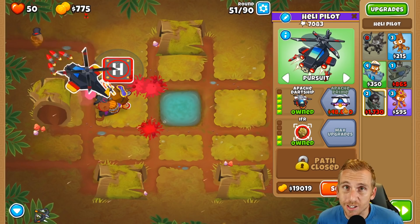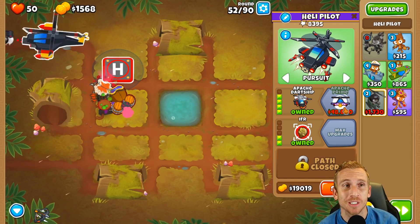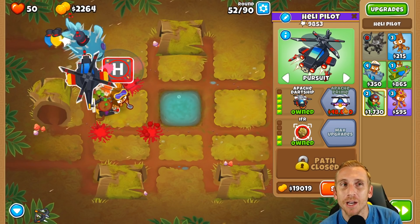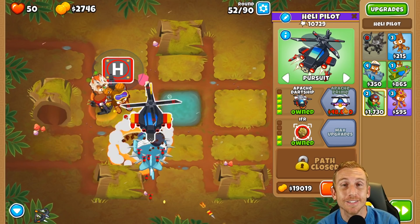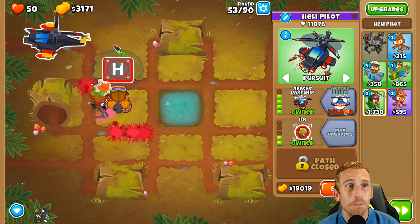I'm not going to use any abilities in the meantime - I'm going to go for that crossbow master after the Apache. Now that we got the Apache, we should be rocking and rolling. We still have three maps left after this. Firing Range is going to be pretty easy, but Bizarre - I'm a little worried about Bizarre. It should have been placed after Spice Islands I think, but we're going to knock it out with no monkey knowledge.